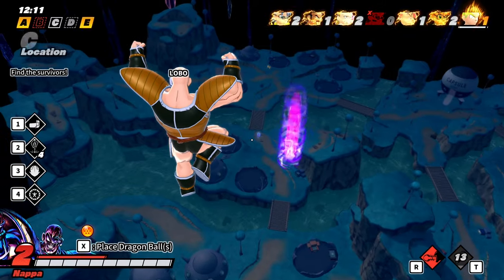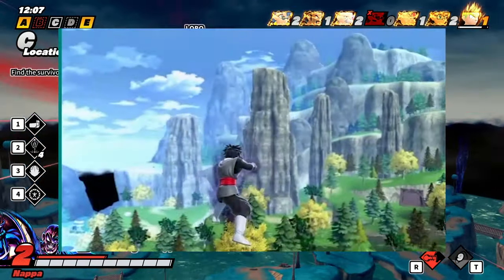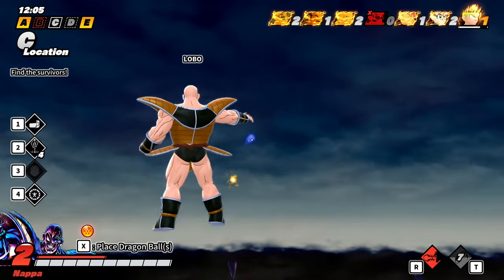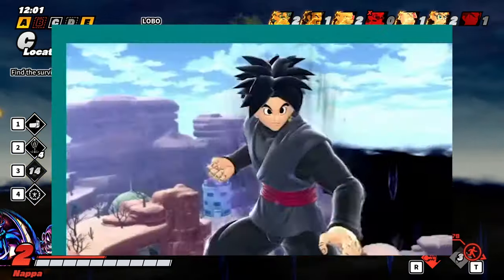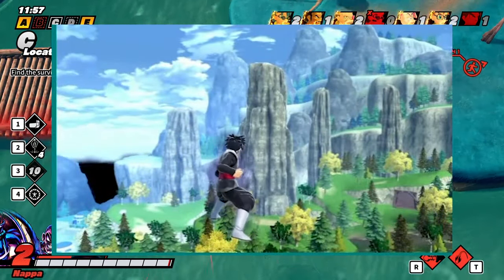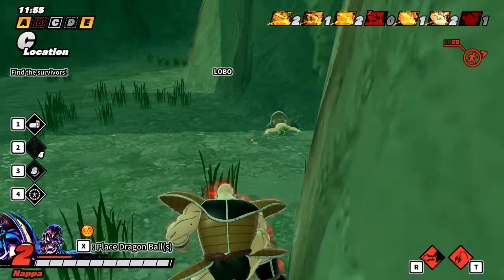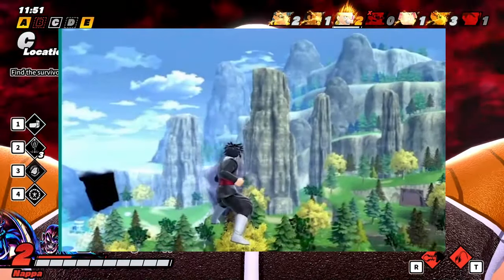Base Goku Black just comes with a Black Kamehameha and a Super Black Kamehameha. They look alright actually — the Super Kamehameha Black doesn't look that good, but the normal one looks fine. It could be good.